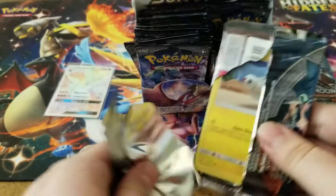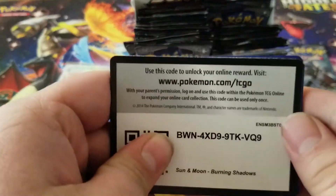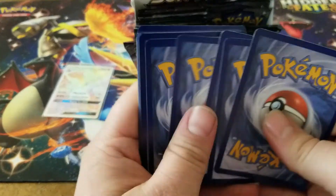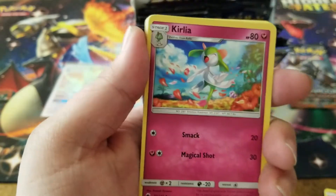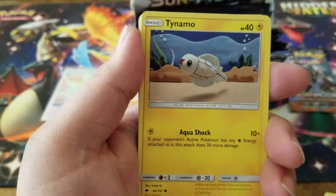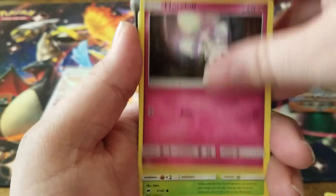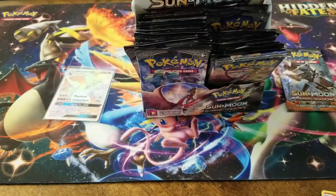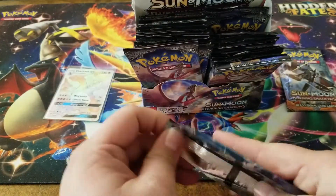I know I'm sounding like a broken record here but you just can't feel my excitement right now - that was such an epic pull! It wasn't on a lucky pack like with the shiny Charizard, but that's okay. The rest of this opening is just gonna be me talking about pulling that card. We got a Porygon reverse holo and a Kindra holographic.